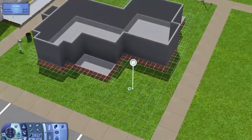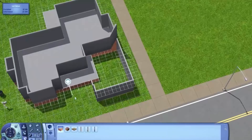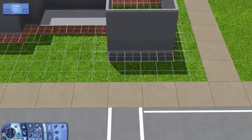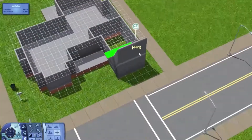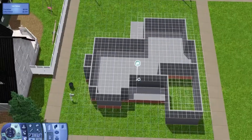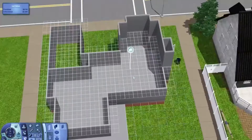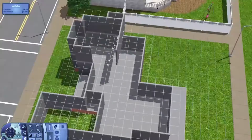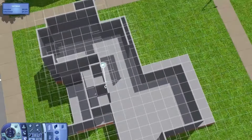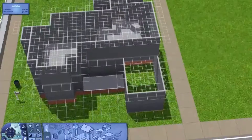This house didn't have a name during the entire series, so you all went ahead and gave me lots of names — thank you so much for that. Out of all the names I received, which was quite a few, the most common dealt with the cherry tree on this lot, so I went ahead and chose 'Cherry Wood Lane,' which was one of the names put in the comments.